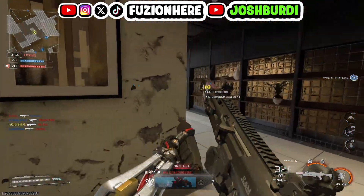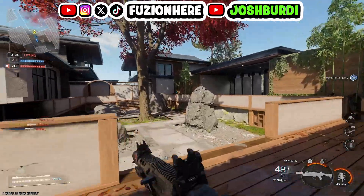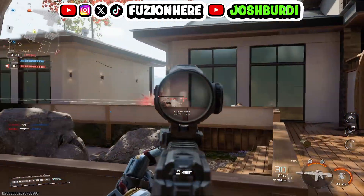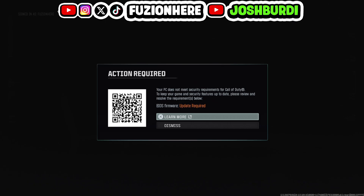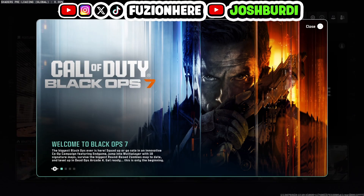If this fix was the solution for you as well, let me know in the comments below. I struggled for two days trying to get Black Ops 7 to work, and finally, this was the fix. And as you guys can see, I'm finally in Black Ops 7, and it says 'Action Required — your PC does not meet security requirements for Call of Duty. BIOS Firmware Update Required.' If you have this message, just hit Dismiss — it's going to let you into Black Ops 7 and you'll be able to play with no problem.